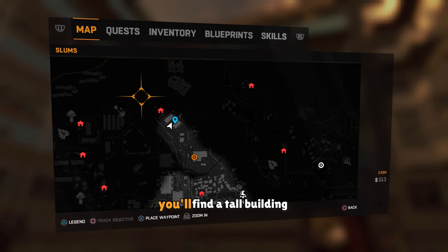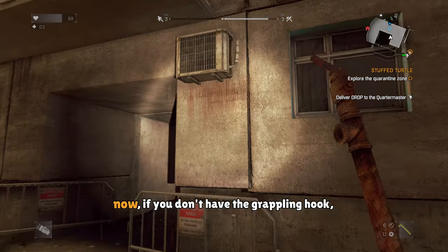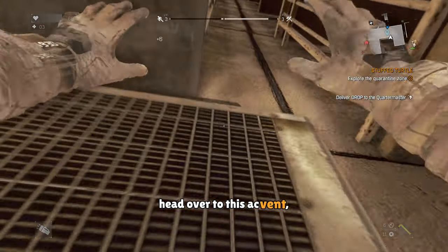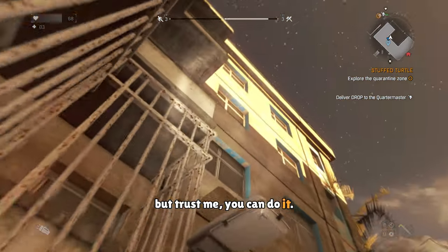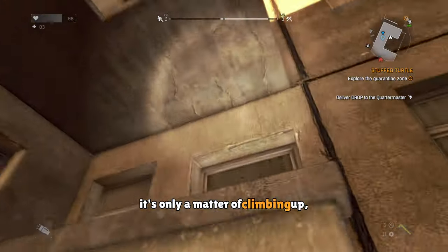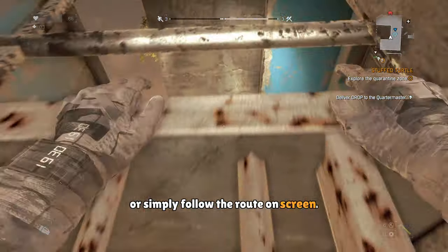Now lastly, if you come over to this location right here, you'll find a tall building that you'll need to climb to get this other blueprint. If you don't have the grappling hook, this is how you can climb this building: head over to this AC vent, jump and hang from it, and then turn and jump for the light post. You'll probably miss it a couple times, but you can do it — just keep trying and you'll eventually succeed. Once you're on the light post, it's only a matter of climbing up, so just look up and find a way to climb, or simply follow the route on screen.